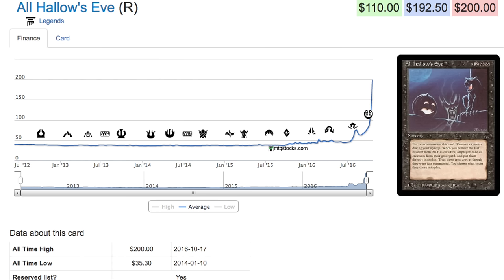All Hallows' Eve started at $35 two years ago and is now at $192.50. It's a card from Legends — it's a sorcery where you put two counters on it, and each turn you remove a counter. When the last counter is removed, all players put creatures from their graveyard into play. So it's like a mass reanimation, a lot of fun in EDH.